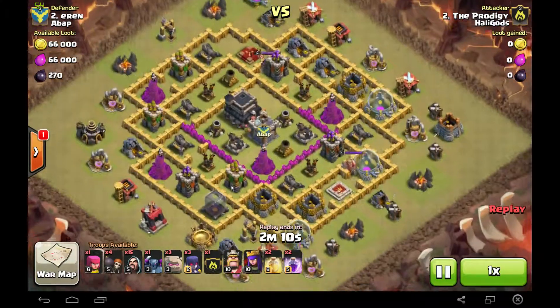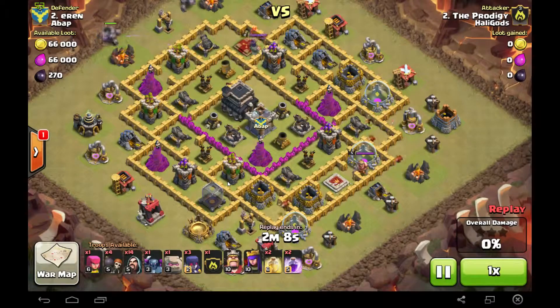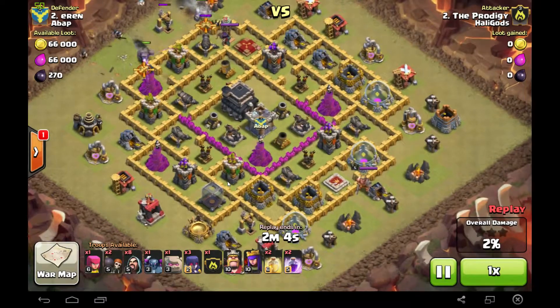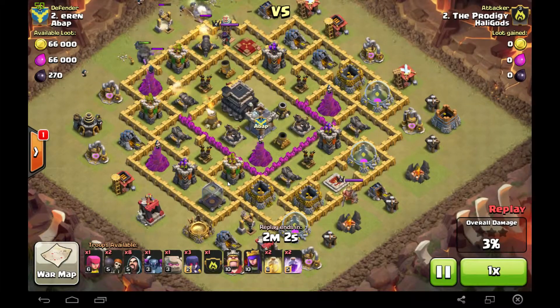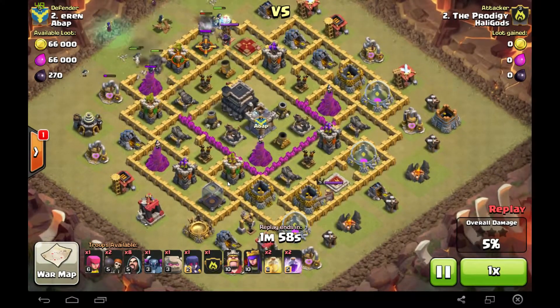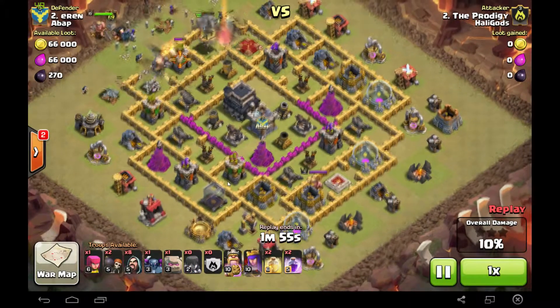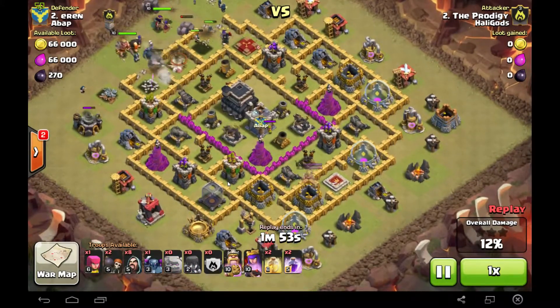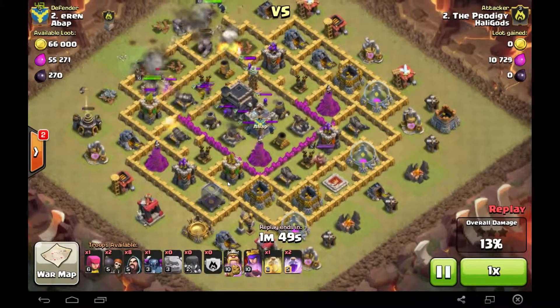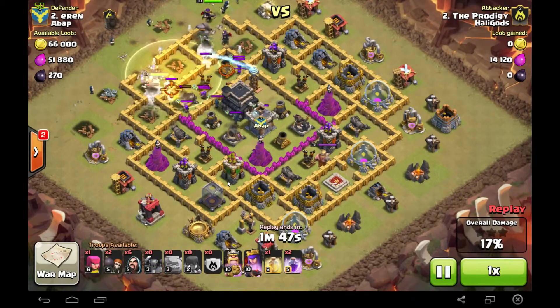Even though he didn't have any walls basically, he still had maxed out defenses — at least maxed out point defenses. Looking at his clan, the walls were so low. There's one defense at level 4 and defenses are pretty bad, but the rest of his defenses are decently upgraded. I wouldn't say this is a max TH8 except for them, but it's getting there.